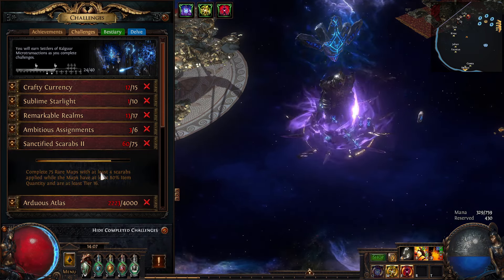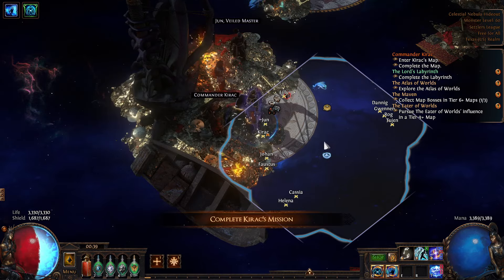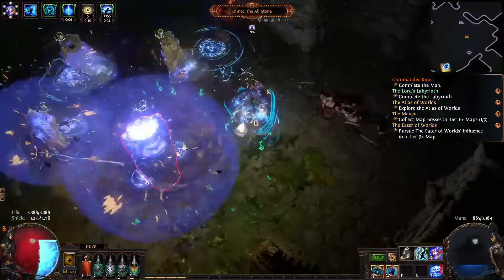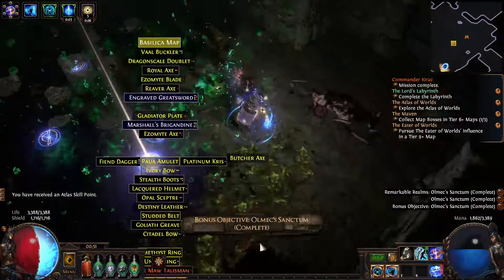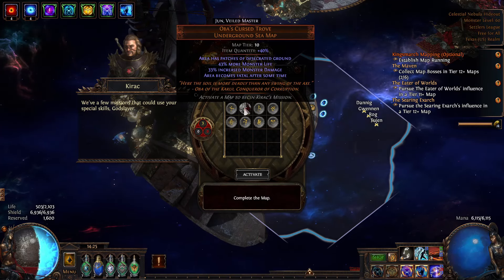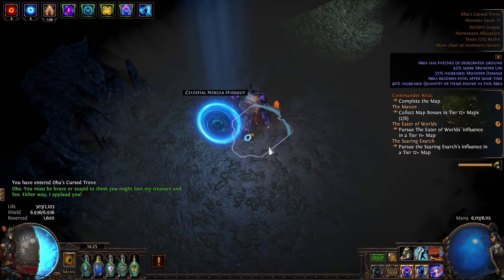We can still work on Sanctified Scarabs 2. Looks like we got our first unique map — Old Mech's Farm. Got a Black Maw Talism drop. Looks like Kierak's got another unique map for us: Oba's Cursed Trove. So let's go ahead and knock that out. Most of the unique maps I get from Kierak.